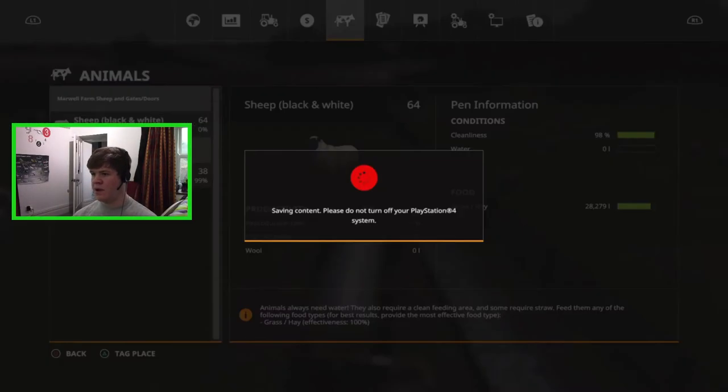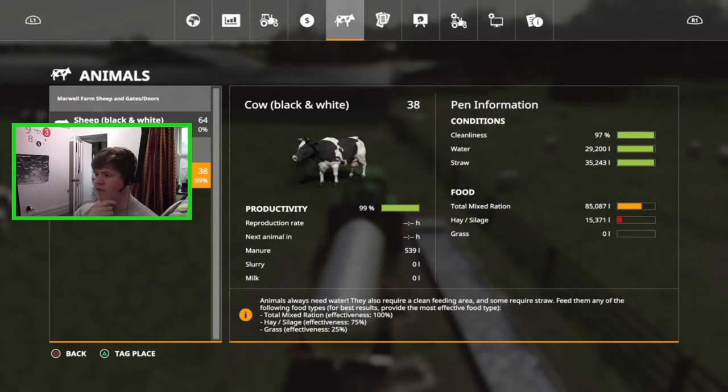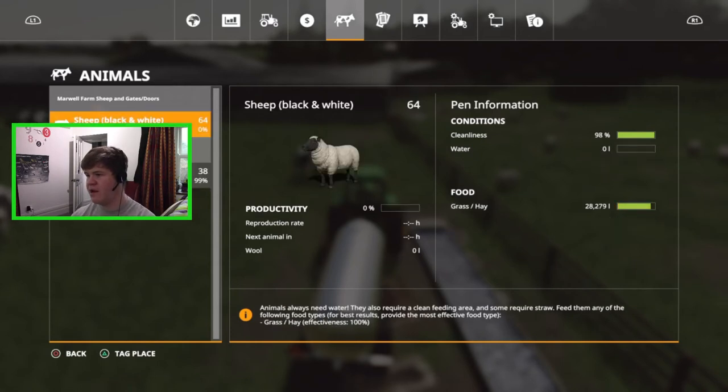After four trips of water, let's have a look at our cows. We've got 29,000 liters — we're in the green, almost full, so not going to bother filling it right up. Our productivity of cows is at 99% — it can go right up to 100 but that's good enough for me.